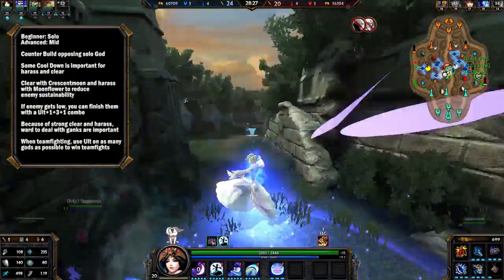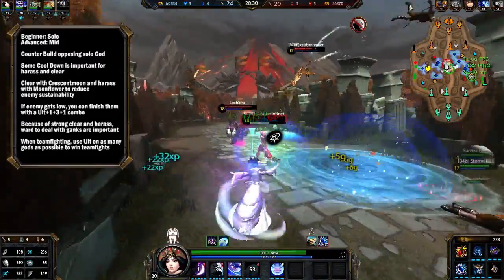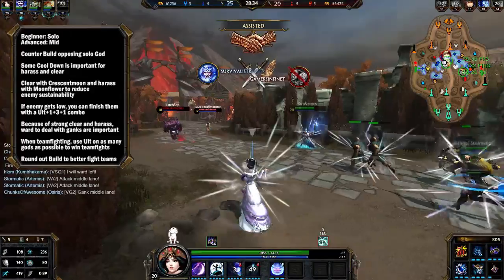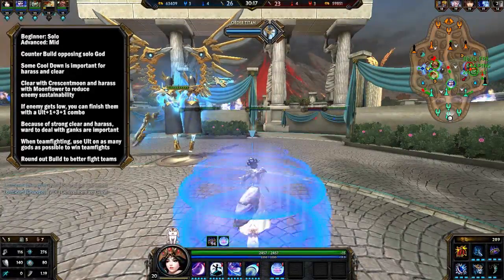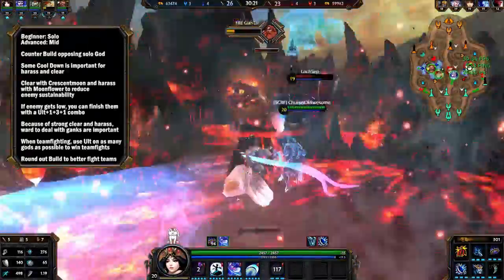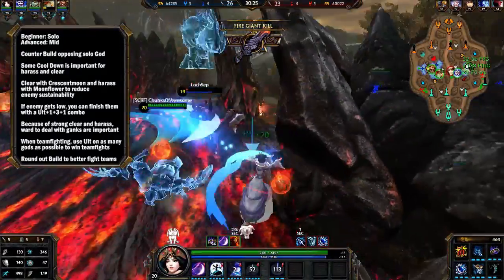If you do all that correctly, you will win the match. You should finish off your CDR if you don't have full CDR by the second half. You should probably get either pen or power, or more sustain and life steal for yourself. It really depends on what you're dealing with, and you'll get better at that as you play Chang'e more. That should be everything you need to know for Conquest.